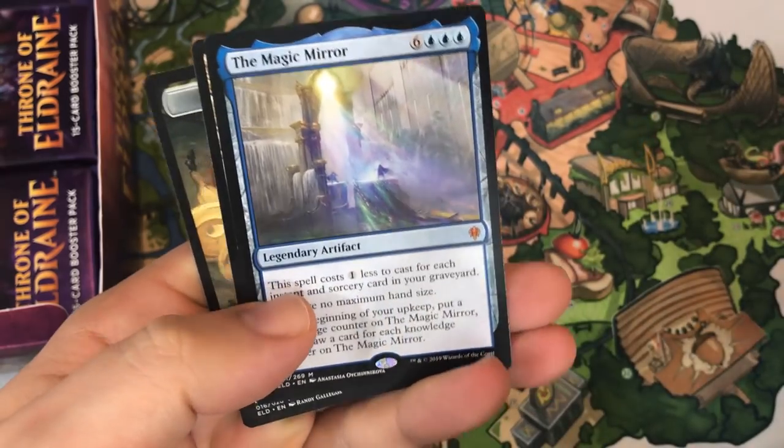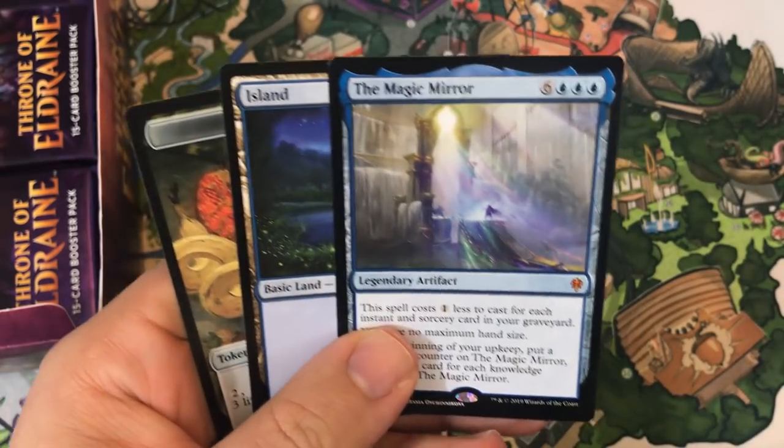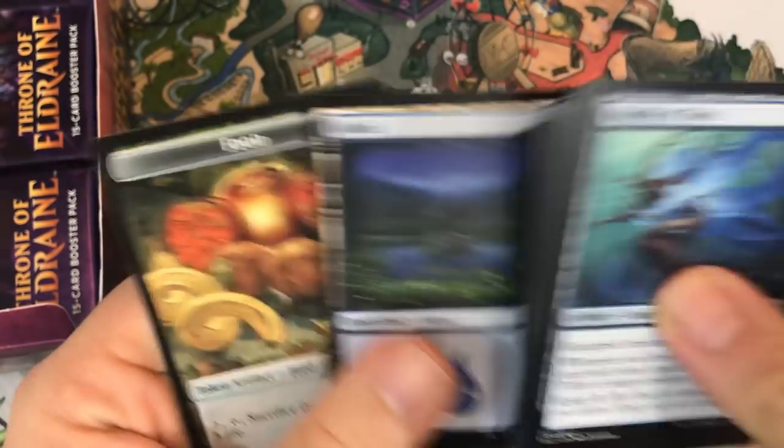Foulmire Knight, Overwhelmed Apprentice, Righteousness, and the Magic Mirror — so is this our third mythic? Third mythic — we had Garruk and Rankle. Not bad; we got three mythics already with a lot of packs still to open. Can't complain about that.